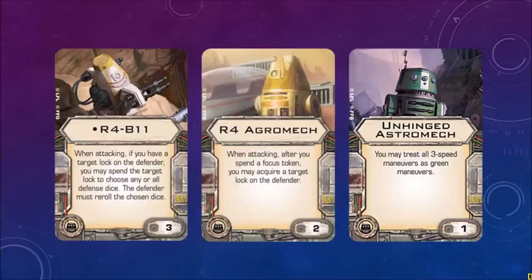Some of the upgrade cards: R4-V11 — when attacking, if you have a target lock on the defender, you may spend the target lock to choose any or all defense dice; the defender must reroll all the chosen dice. R4 Aggromech: when attacking, after you spend a focus token, you may acquire a target lock on the defender. Unhinged Astromech: you may treat all speed 3 maneuvers as green maneuvers.